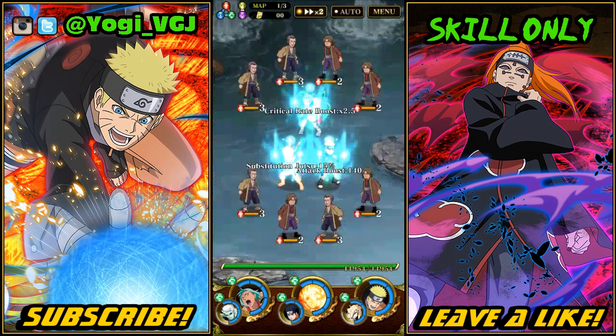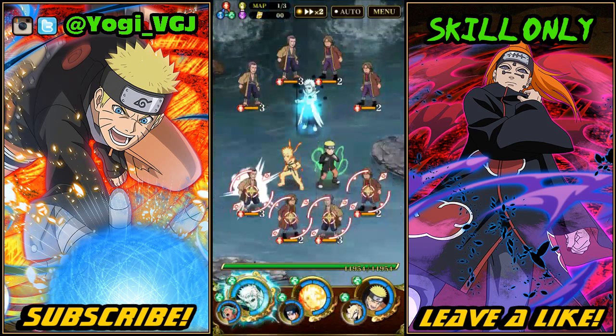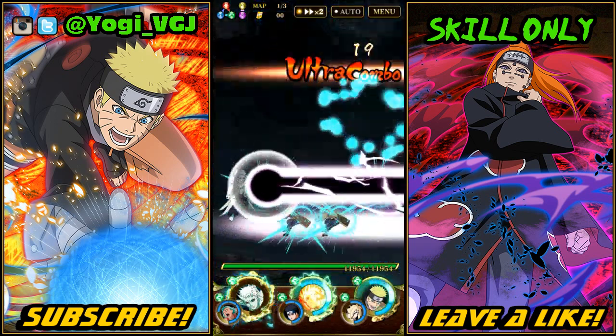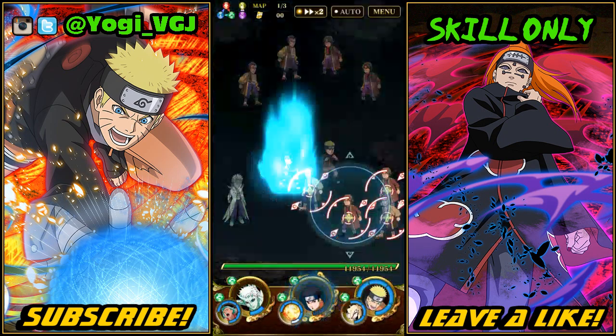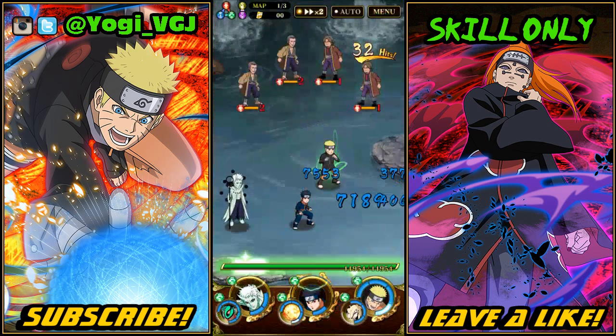Starting off on map one, you have eight enemies appearing — this is the one and only wave. You want to go out using all of your jutsus and get rid of enemies down to one, then stall back up your chakra for the next map. You want to prioritize staying spaced out before anything else, because if you get super comboed you will be gone before you know it.